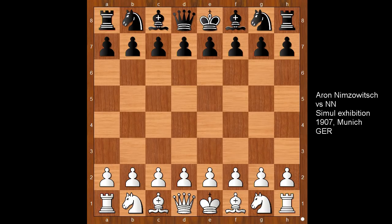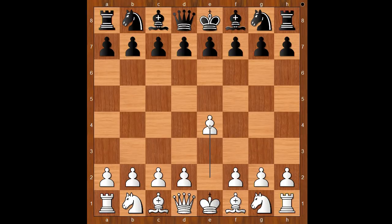In this video I will show you a game between Aron Nimzowitsch and an unknown player. This is a game from a simultaneous exhibition that Nimzowitsch played in Munich in 1907. Nimzowitsch had the white pieces and he started with e4.